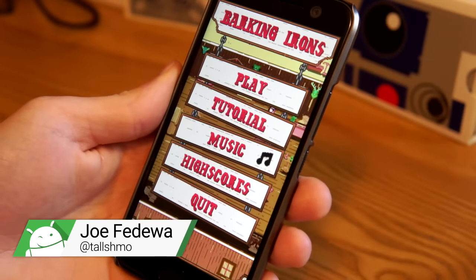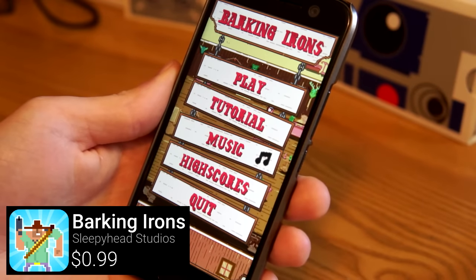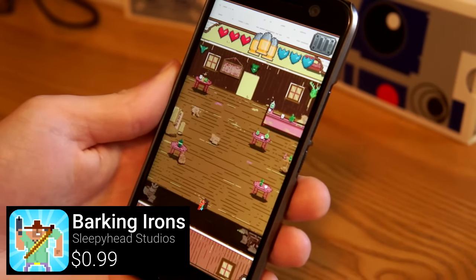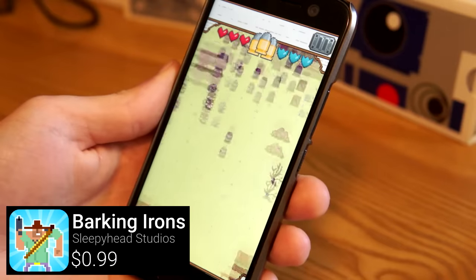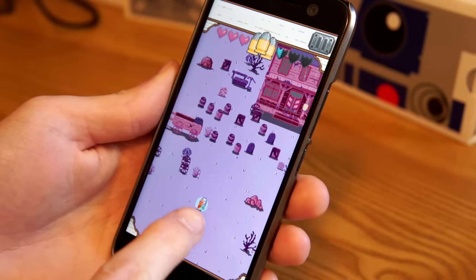Hey what's up guys, we're playing a Western 8-bit game called Barking Irons. It's a really cool-looking game, so let's take a look at how to play. The idea is you're this cowboy and you're hiding behind something.